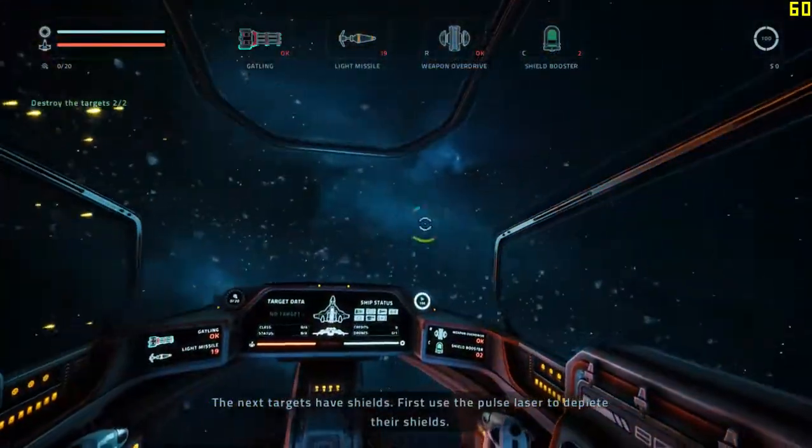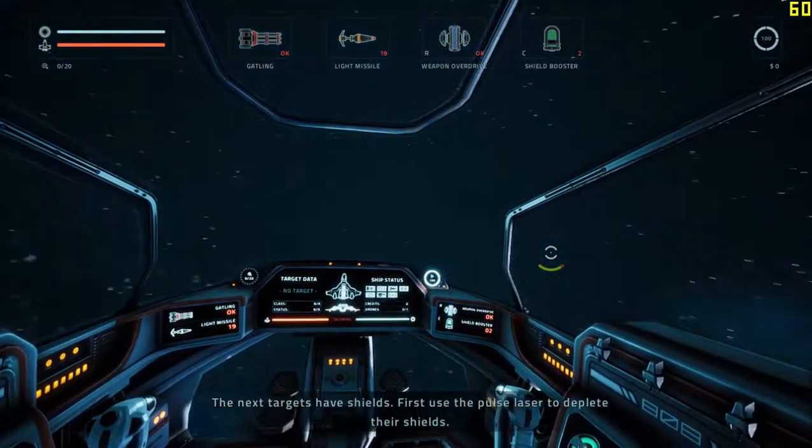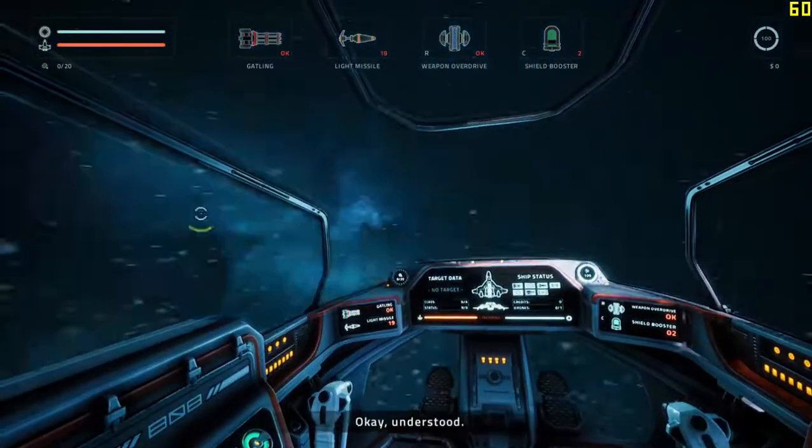The next targets have shields. First, use the pulse laser to deplete their shields. When the shields are down, use the Gatling gun to inflict greater hull damage. Okay, understood.